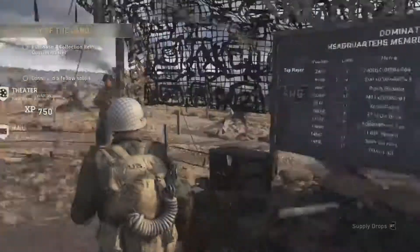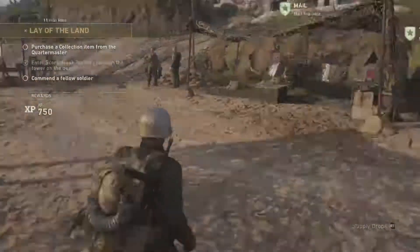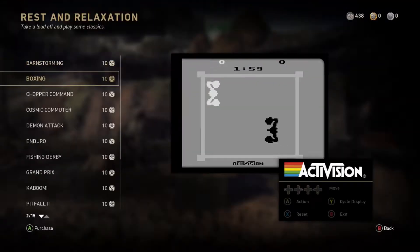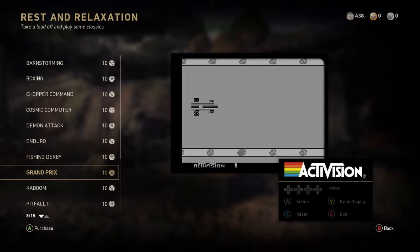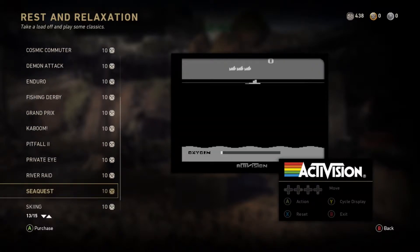And this is where the leaderboards are — where you can see all the domination leaderboard, the headquarters leaderboards, war, just all the leaderboards. They're pretty dope. And this is a little cool thing on the side — they added all the old school Activision games into this game. So you can literally play all these old school Activision games in Call of Duty.